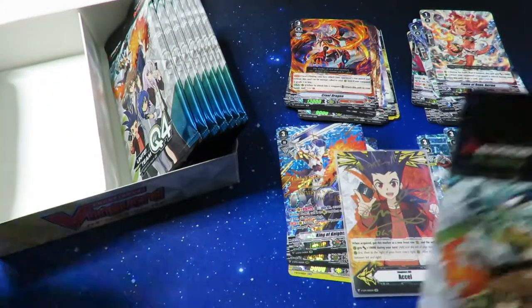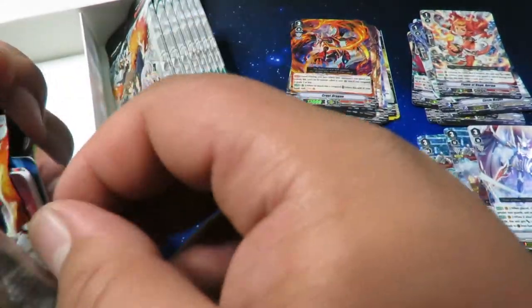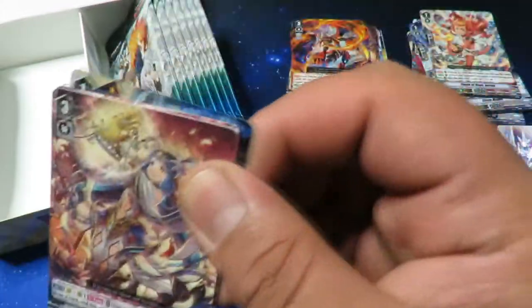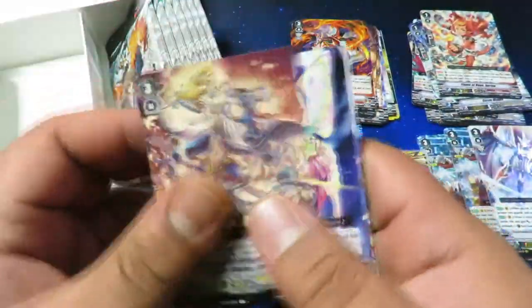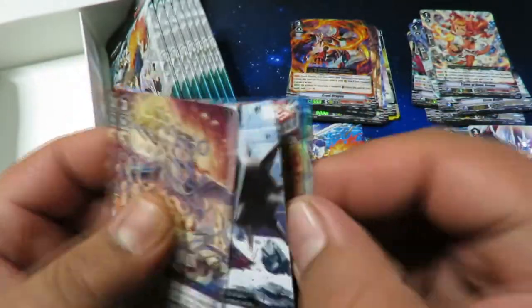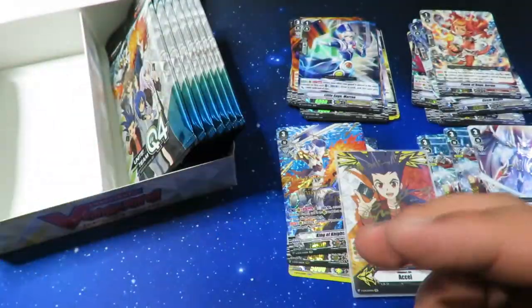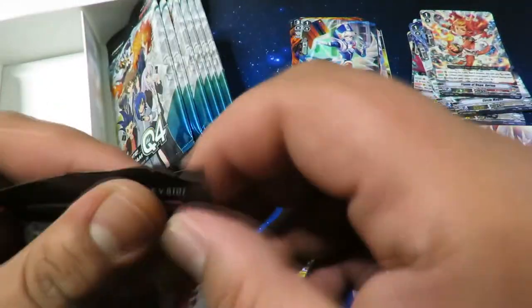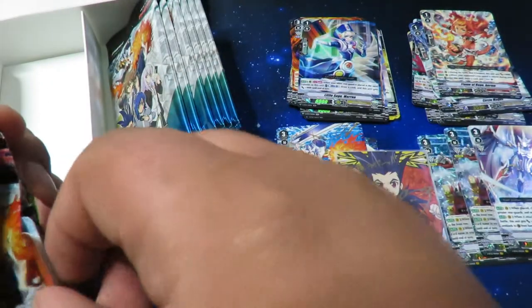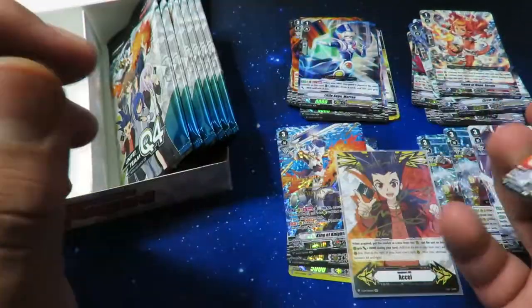Now I should probably build Nova Grapplers — it's a sign, all these things I'm pulling. I think that's another Little Sage Marin in the back. Burst Riser and a Little Sage Marin — just like I said. Come on, I need a perfect guard for Royal Paladins.